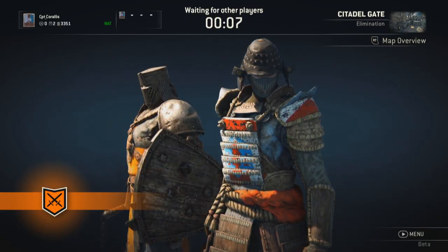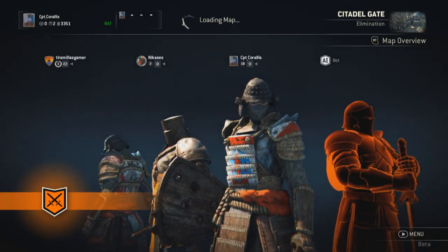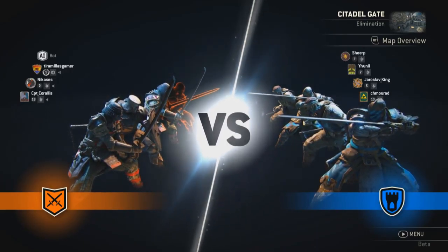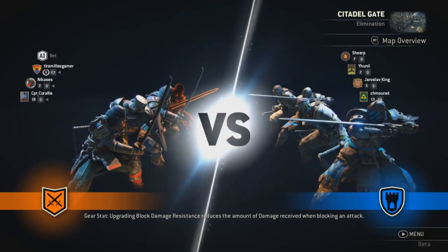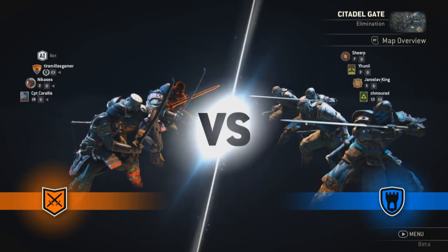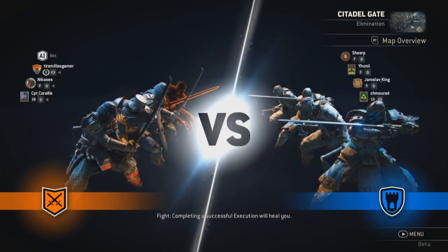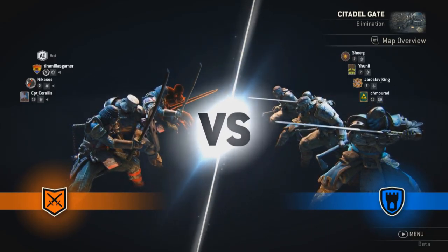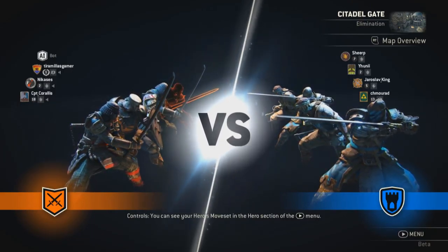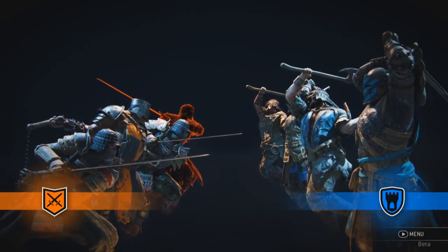This game mode is Elimination. The objective is to take out all of the opposing team. You get one life, but you have the chance to be revived if you're not outright executed by your opponent. Each of the four players on our team will start facing one opposing character, and then if we win, we get to hopefully go and help one of our friends. It's a fun game mode that offers a lot of tactical chances and encourages the one-on-one fighting design of the game that certain other modes don't.